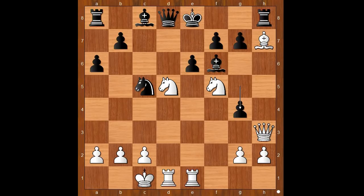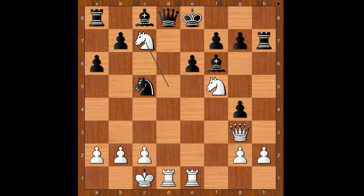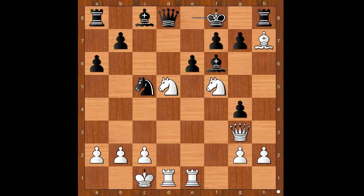G4, attacking the queen. Queen to g3. Black to move — king to f8 was played. If rook takes bishop, what happens then? Then knight to c7 check, and white wins after king to f8, rook takes queen. That is why Neidorf played king to f8.